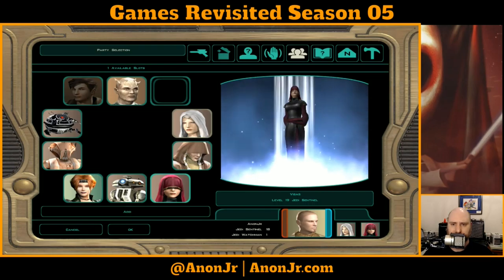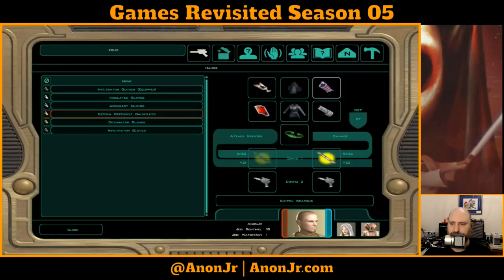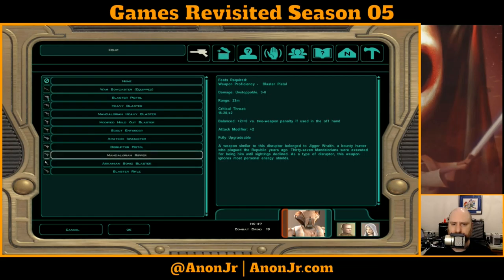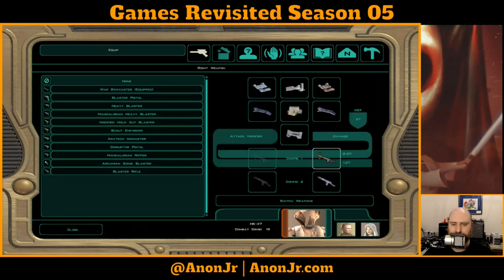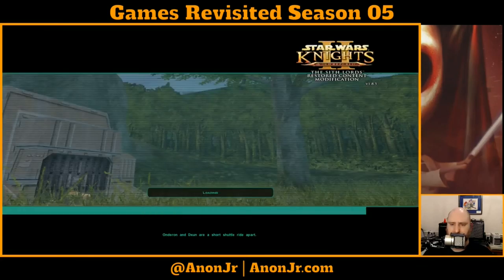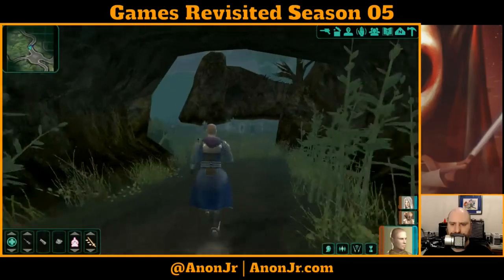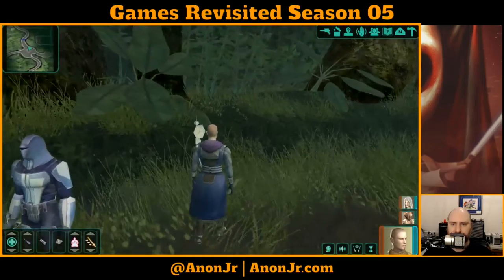I should be able to fix that anyway — let's go find the part. I was going to change up the party: let's remove her and get some blaster support. HK is always fun to have around — let's bring him along. I've got that war bowcaster 4-23, but that other one is a pistol — never mind. None of those are going to be as good as what I've got going. Let's head back out to the jungle and reorient ourselves — pretty much where we left off.